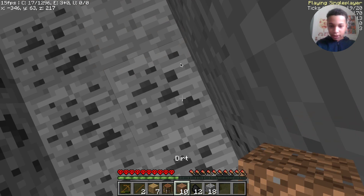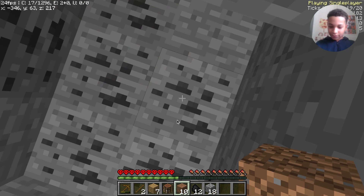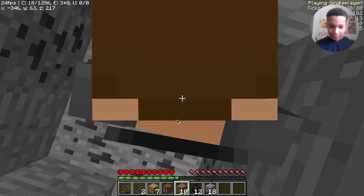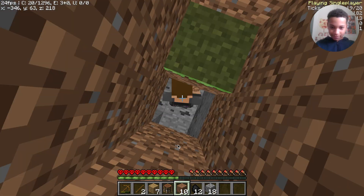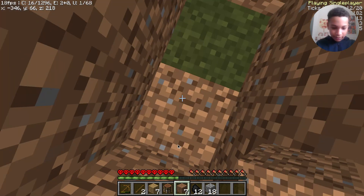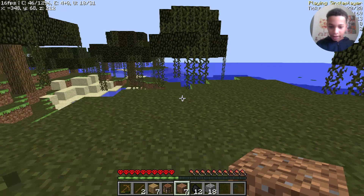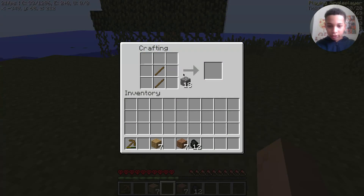I need to build up to get out - let me walk a block backwards and just build up. There we go, now I can walk up here and we're free from down there. Now I can grab the crafting table, place it down, and craft a stone pickaxe - just like that.